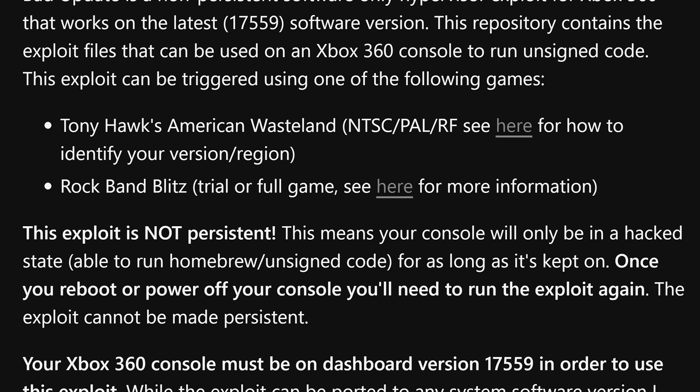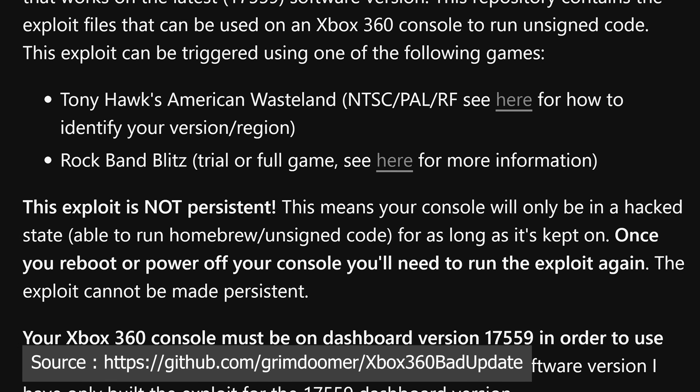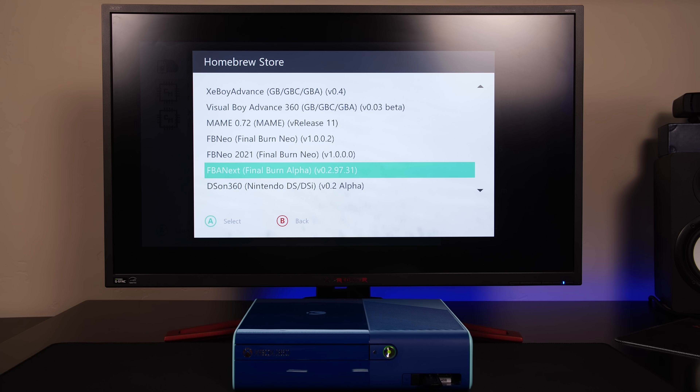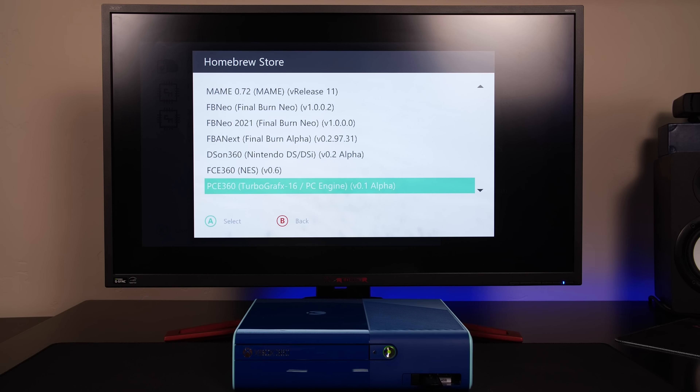This was a hypervisor exploit that opened up the console for unsigned code execution, which means access to homebrew, emulators, region-free games, custom dashboards, and access to the hacked OG Xbox emulation layer.